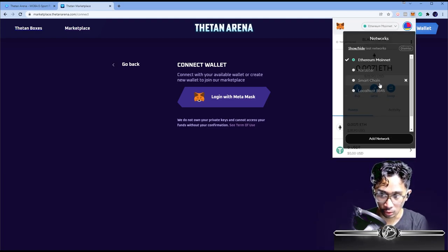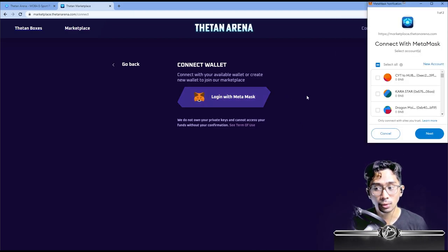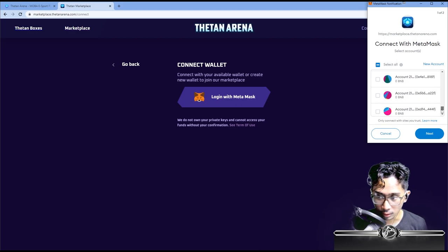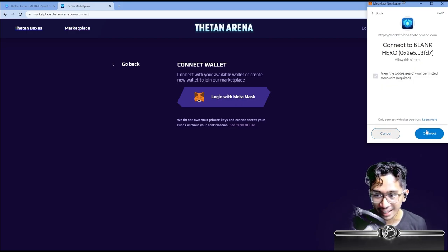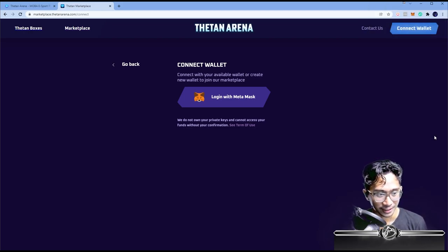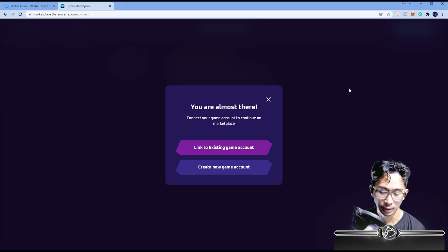After you do all of that, you'll have your Binance Smart Chain network added. Go here, add Smart Chain like that, then log in with MetaMask. You choose the account you want to log into, hit connect. Then after you log in, you hit log in again with MetaMask so you don't need to refresh — just press that again. Then you can create a new game account since we don't have an existing one.